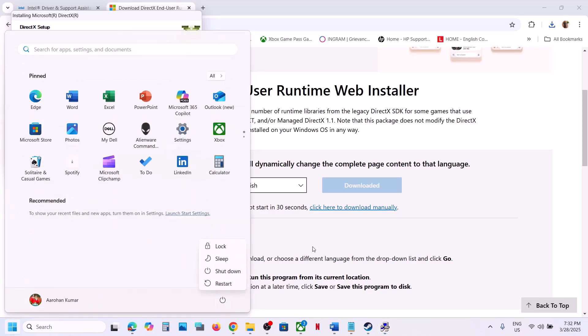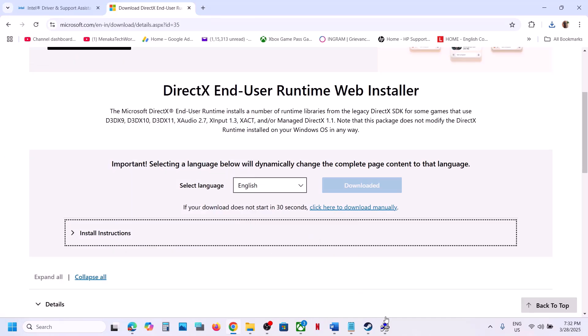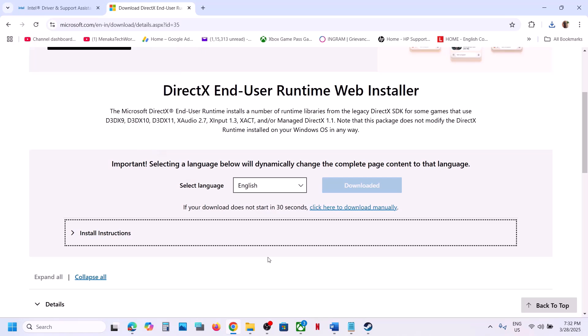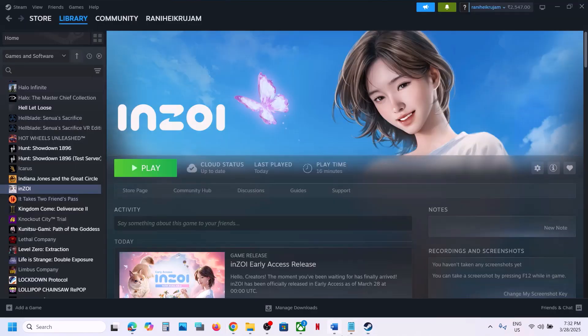Uncheck the option to install the Bing Bar, click Next, and once installation is complete, restart your computer. After the system restart, launch the game and check. Click Finish to complete and then restart.